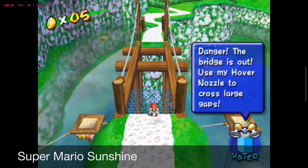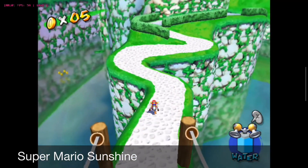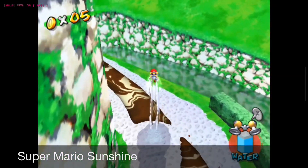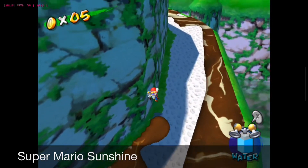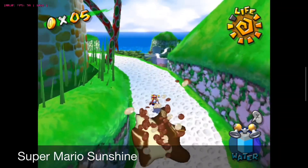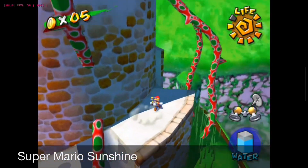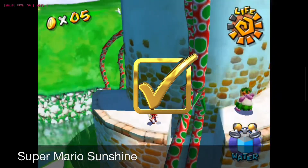Next up we've got Super Mario Sunshine. I'm a little torn as to where to put this one because it seems to run pretty well. There is an issue with a black box that regularly flashes, so it's not perfect. There's also an obvious deal breaker: we don't have analog triggers on the Retroid Pocket 3 Plus, so you can't move and fire your water cannon at the same time, which is a bit game-breaking. Personally, I think settings could probably fix that. The footage is running very smoothly, so I'm going to give this one a pass — Super Mario Sunshine is playable.